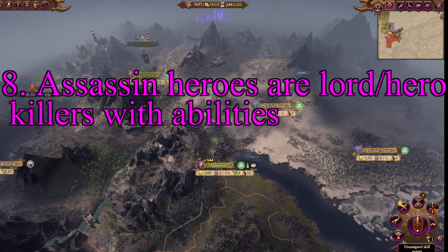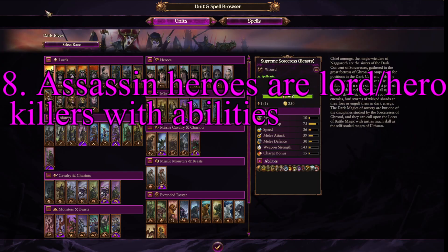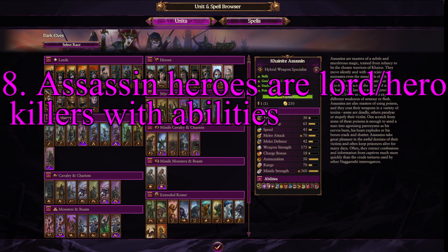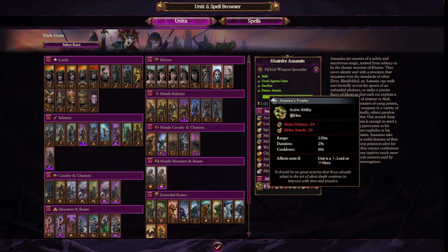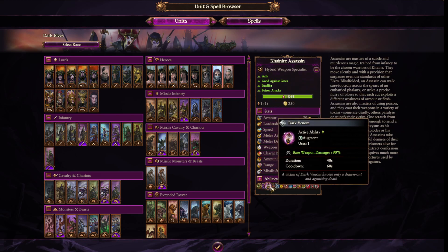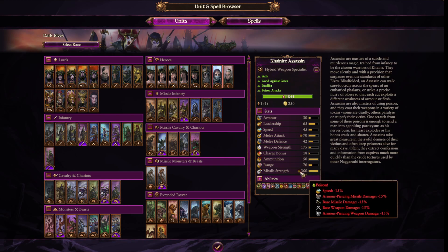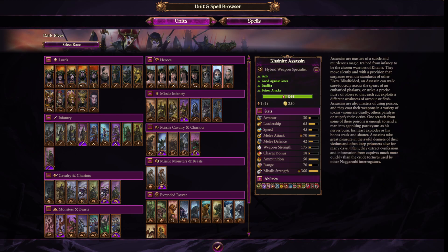One of the hardest things for a lot of people as the Dark Elves might be killing other lords and heroes. There's a simple answer: you have assassin units. Right here — the Kenite assassin. They are extremely good at being lord and hero killers. They have several different abilities they can spec into: one reduces attack and defense on an enemy lord or hero for 29 seconds, allowing other lords and heroes to kill them; they can also discourage a unit, which on a lord or hero might make them run away; or they can massively boost their base weapon damage to do the damage themselves. They have a good range, do strong missile strength with poison, and are virtually designed to kill other enemy lords. Use them, especially if you fight vampiric armies which rely so heavily on their lords and heroes to win — one or even two Kenite assassins can absolutely wreck those lords at ranged or in melee combat.